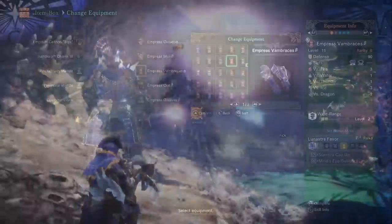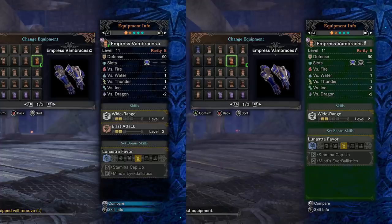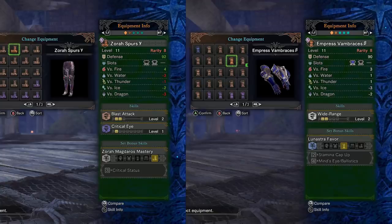Now let's look at the Empress Vambraces. There is a slight variation between the beta and alpha versions. On the alpha version you get a total of four default small decoration slots, making it a solid option for building both Blast Attack and Wide Range skills together. This is most meaningful for people who don't have enough Blast Attack decorations. That said, there aren't a lot of high tier blast weapons in the first place, and eventually you gain a much better Blast Attack option with the Azura Spurs Gamma, a set that also comes with the Critical Status set bonus. So the alpha vambraces shouldn't be prioritized over the Azura Spurs unless you're in some situation where you can't give up the leg slot.